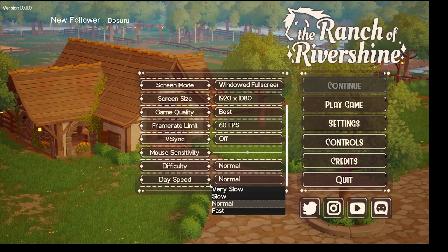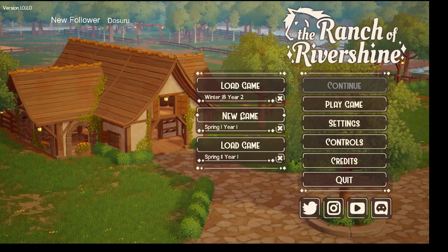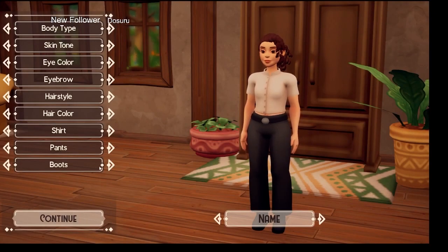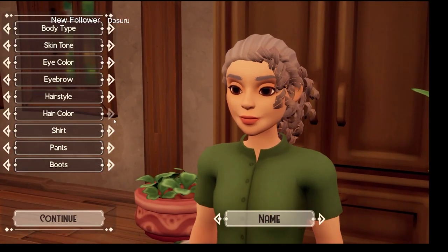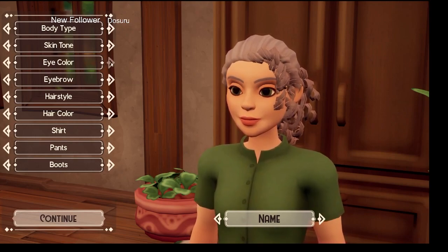We're going to start a new save and take you through. I know a lot of you have already seen how you start in the beginning, but we're going to try it and see if I can show you anything different or anything you haven't seen before. So we'll play and I'll just randomize the character. There are lots of eye colors — this is all the character customization.